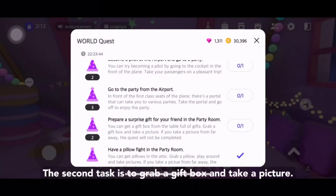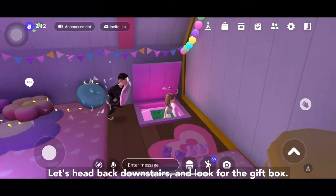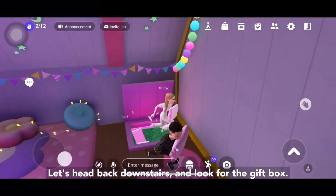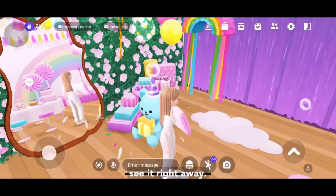The second task is to grab a gift box and take a picture. Let's head back downstairs and look for the gift box, and once you've gone down you'll be able to see it right away.